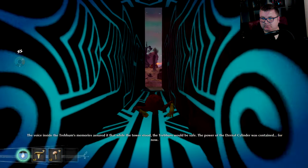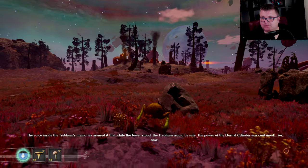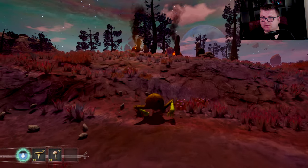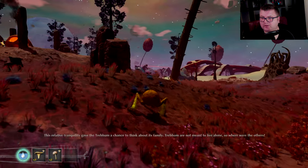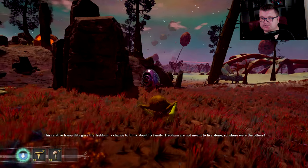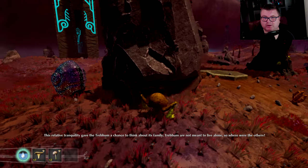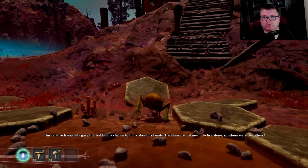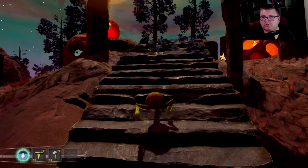The voice inside the Trebom's memories assured it that while the tower stood, the Trebom would be safe. Now we can finally start the game and discover everything. Hello Mr. Snail! I love the character designs by the way — looks gorgeous, really really gorgeous.